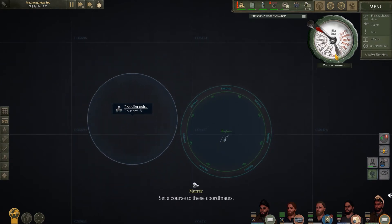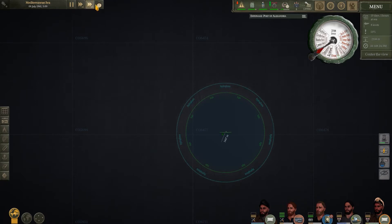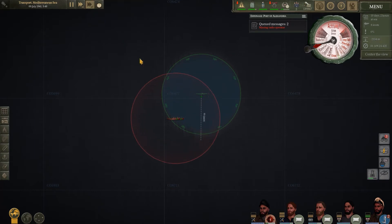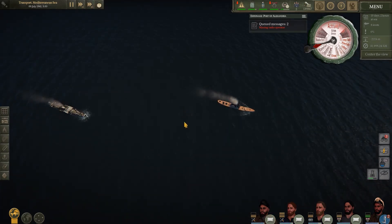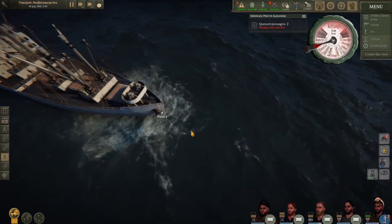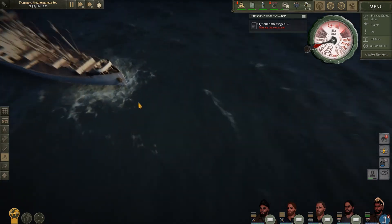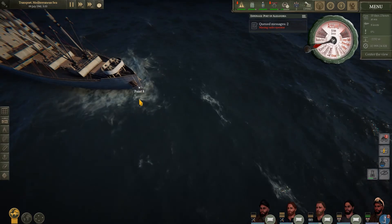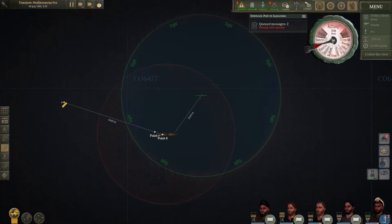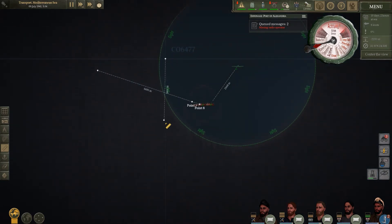We've managed to pick up another small group of ships heading back towards Alexandria on our way out. We'll plot a course — they're heading our way, so we'll sit here and wait for them to come towards us. We've got two lone freighters with no escort. This one looks like a C3 to me, so that's definitely armed. We need to plot a torpedo solution for this one. Not too worried about the boat in front — might finish that off with the deck gun — but we definitely don't want to tangle with a C3 on the surface. A couple of shots from them and we'll be dead in the water.